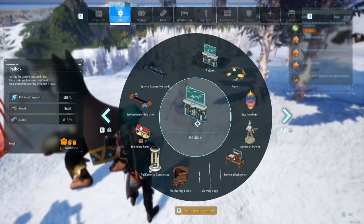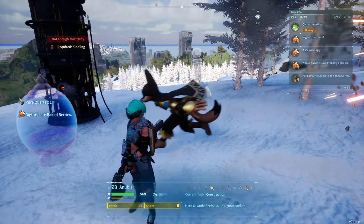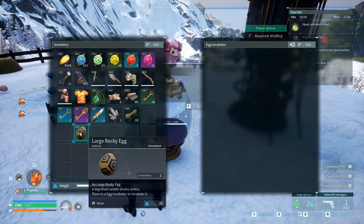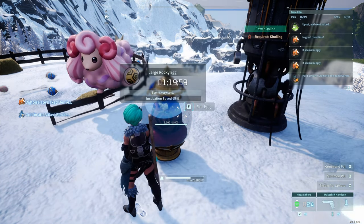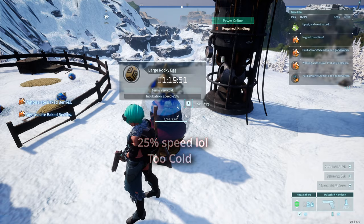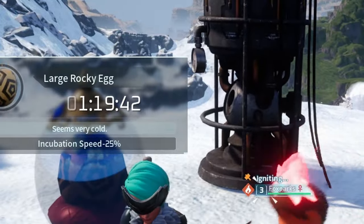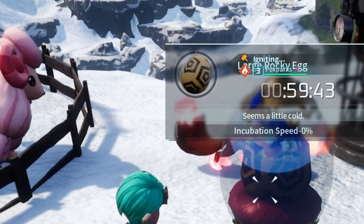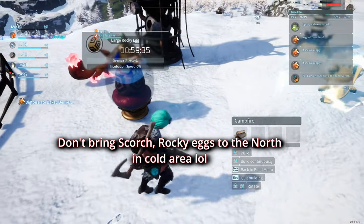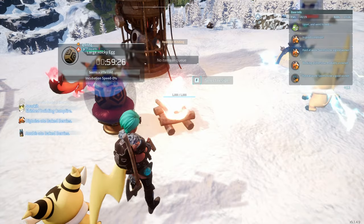I'm going to build an egg incubator — I needed ancient civilization parts. I'll build it right about here. Now look carefully: I'm going to put the large rocky eggs in. This requires a lot of heat — I'm going to get minus 25%! Holy shit. Let's try it. With the electric heater running — come on, heat it up — I get zero percent. In the north, that's not going to work. Let me try putting a campfire. That's nothing — it doesn't change anything. Even with a campfire, it doesn't change anything.